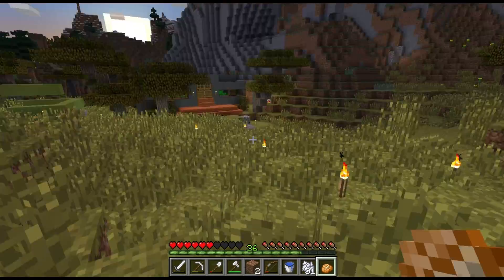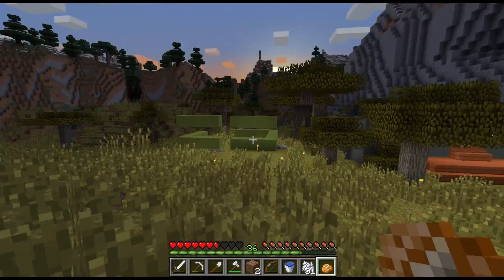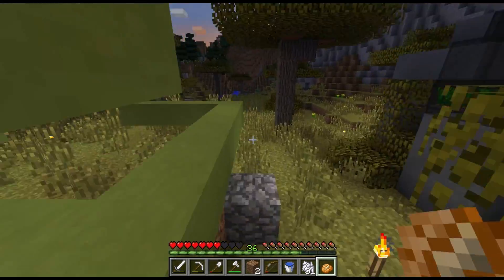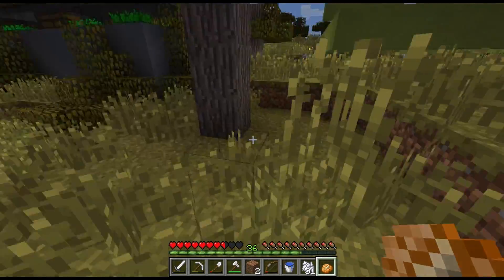We can do a bunch of different colored houses all around town — we've got the cyan, got the lime. I can do white panes of glass into this one, I think that'll look pretty good. Just waiting for this stuff to grow — god, it takes forever.